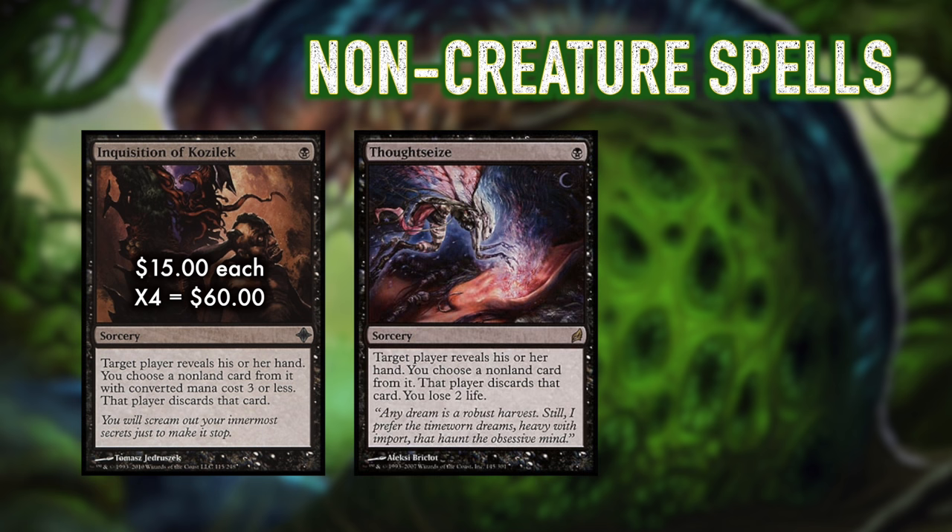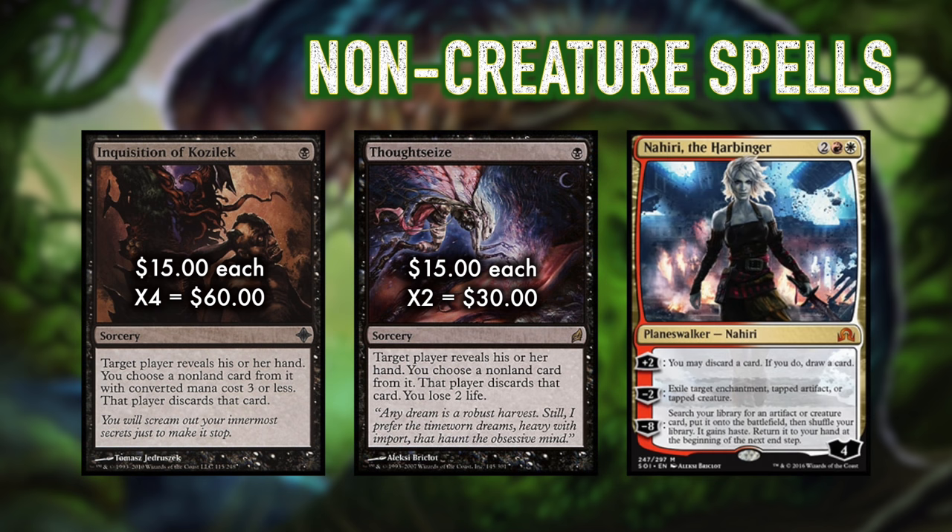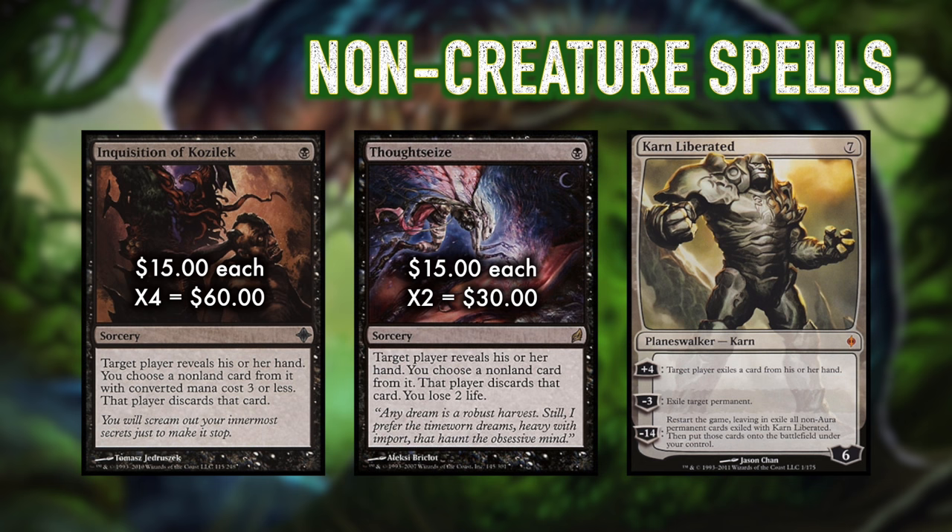We do run a pair of Thoughtseize along those same lines. Again, cheap and effective hand disruption — except with Thoughtseize we are able to take any non-land card from our opponents. However, we will lose 2 life in order to do so. But we're in Jund, so who cares? Because Inquisition should be able to clean out most cards our opponents could have, we only run 2 Thoughtseize. Some of the high-priority targets that we can grab with Thoughtseize but not Inquisition include Scapeshift, Cryptic Command, Nahiri, and any of Tron's payoff cards. We would also want to get rid of Bring to Light and Kalitas if we see them.